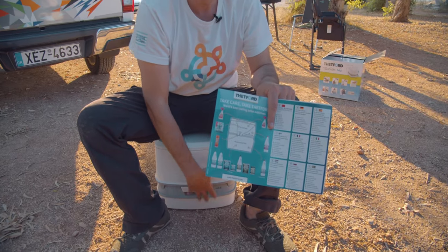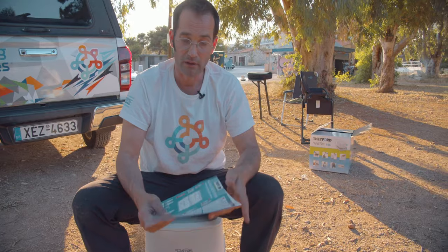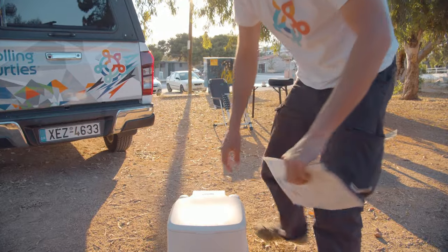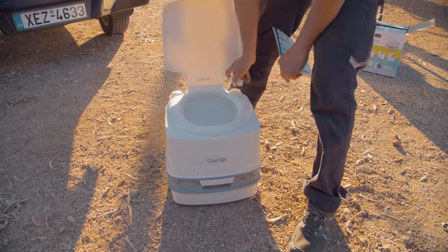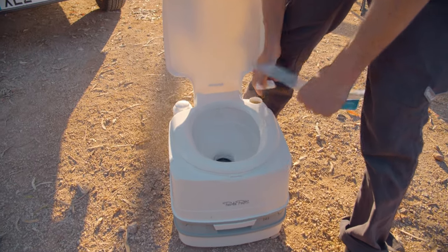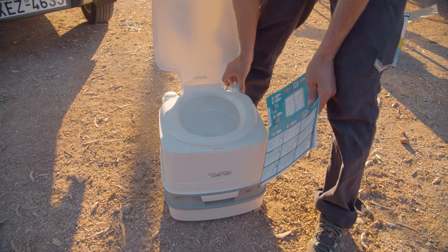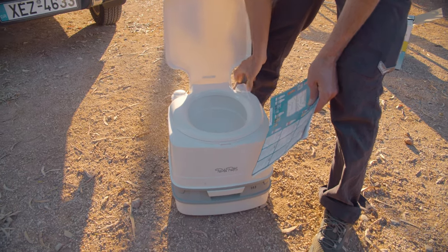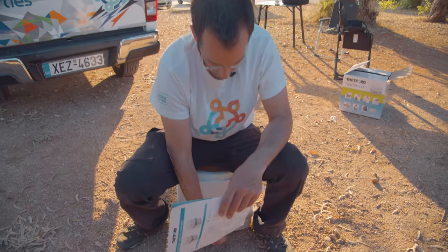You can take these two apart to make it easier for transportation. So I'll show you how to use it, but only theoretically — don't be afraid. You can open it here. Here is the inlet for the fresh water, and there are some chemicals you put inside there too. Then you go there, sit down, and open this flap.